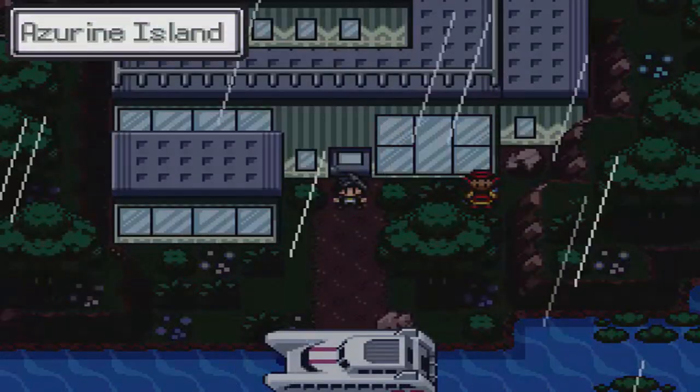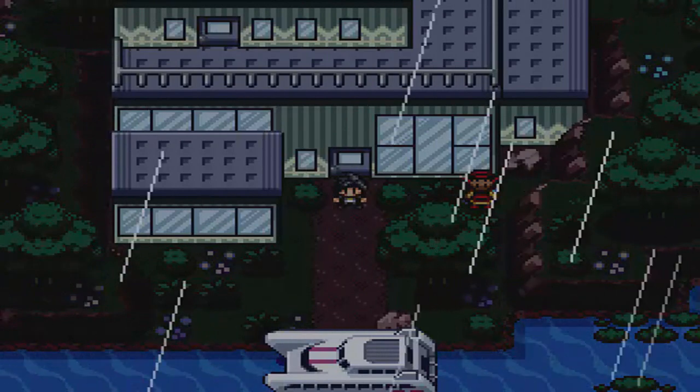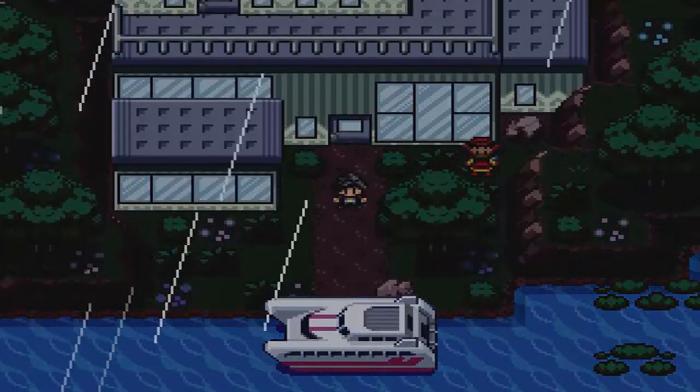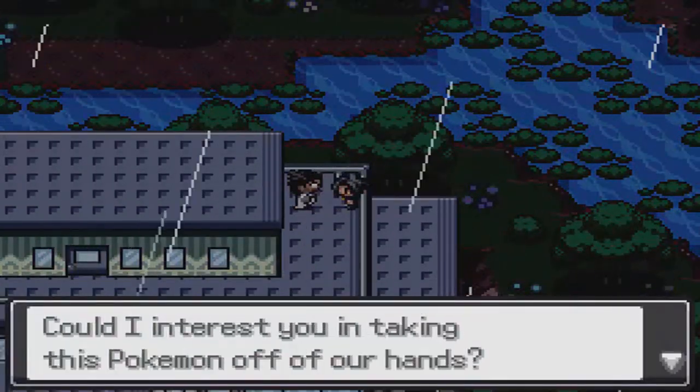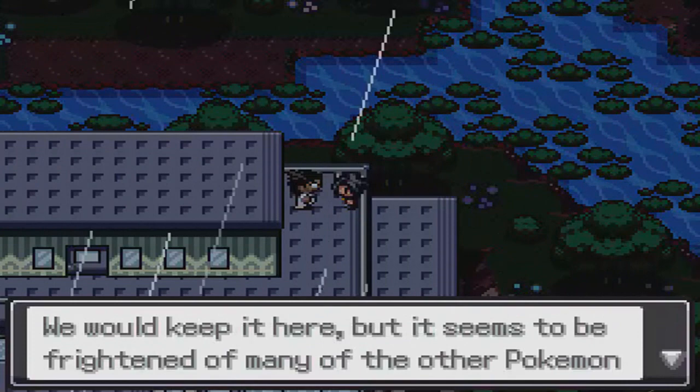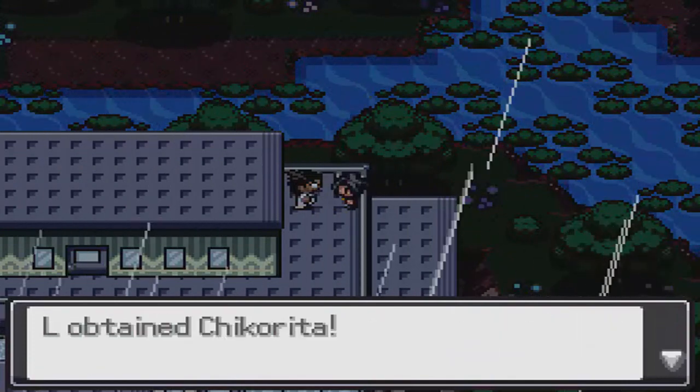For Chimchar it's going to have to be nighttime, and for Bulbasaur it's going to have to be daytime, so you'll need to do these at different times or alter your clock. First, come up here and talk to this dude right here — he's going to say they found this Chikorita locked in the basement and give you the Chikorita.